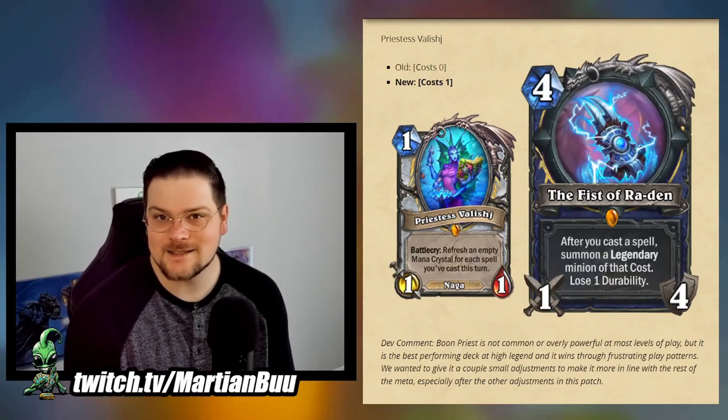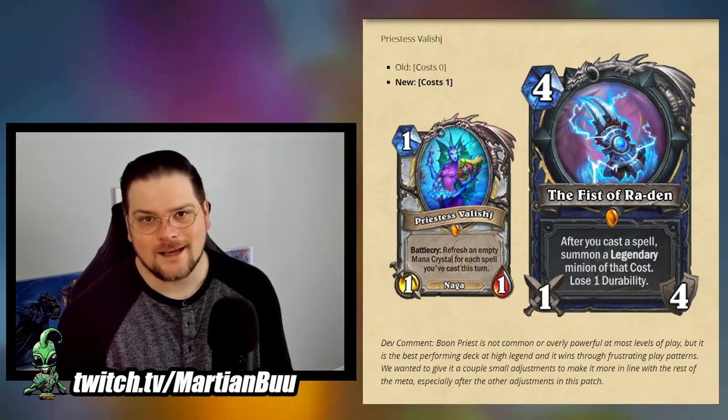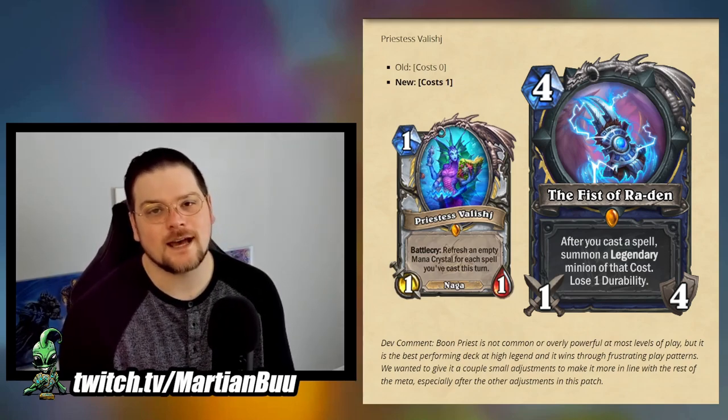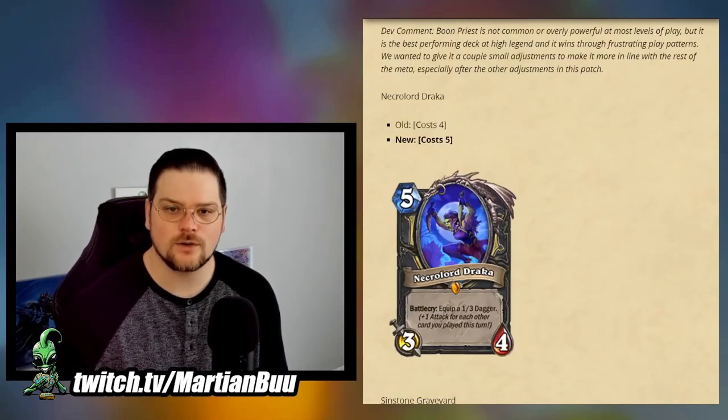The other way this is relevant to wild is Fist of Rodin, which used to be able to guarantee Felise in Shaman because she was the only zero-cost legendary. So if you were a Fist of Rodin memer, you're sad right now — but obviously that wasn't meta-relevant.